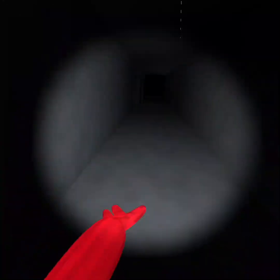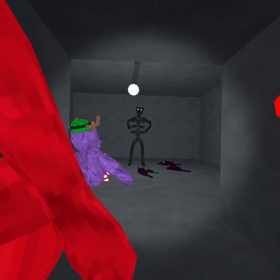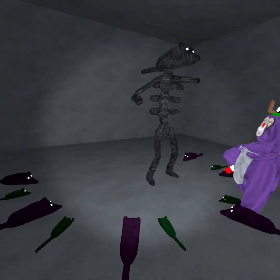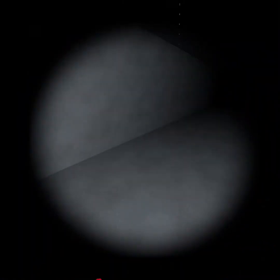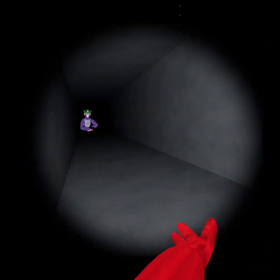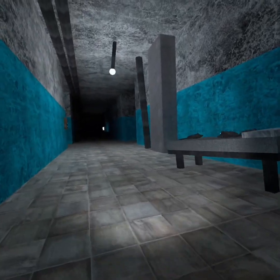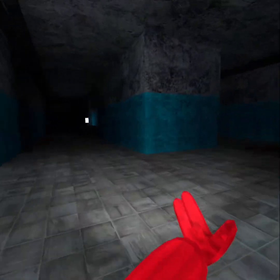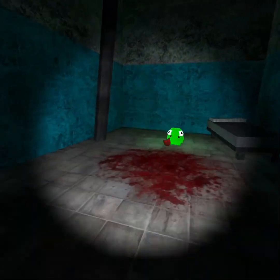Here's this room — it's like a little party room. We're gonna have to go over here, go down here, and if you go over here there's a little thingy.